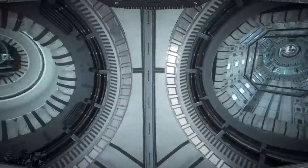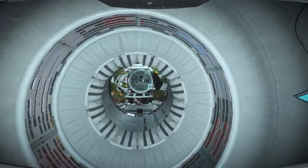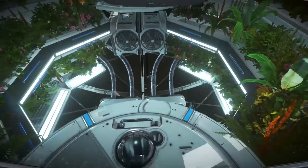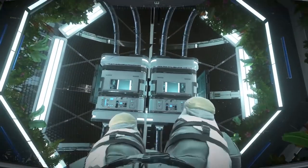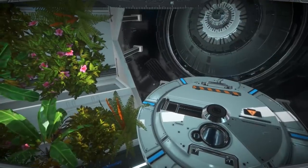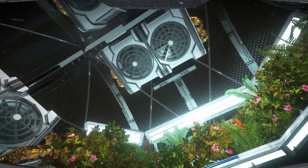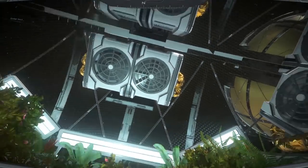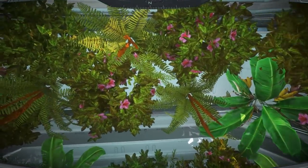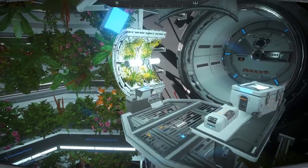Oh my gosh, there's more! These are the greenery pods area — these are super cool. They even have like a water — oh, this is cool! They're all moving and everything, and there is a circulation system in here. This is very neat. I'm actually curious because we saw the spacesuits in there.